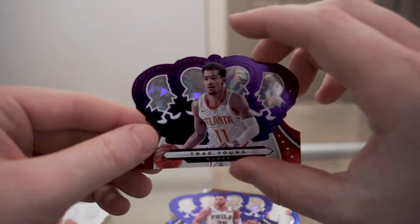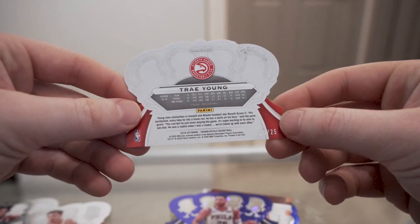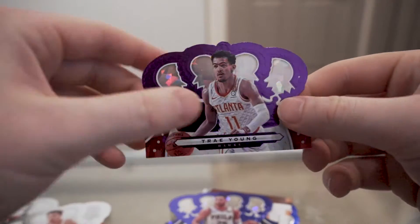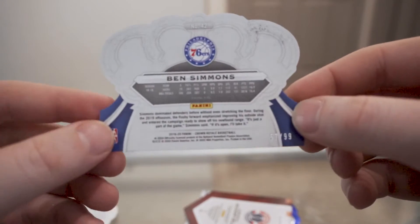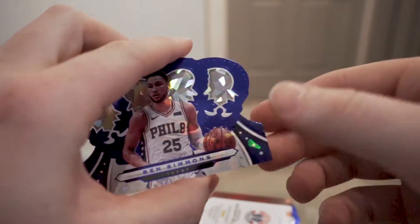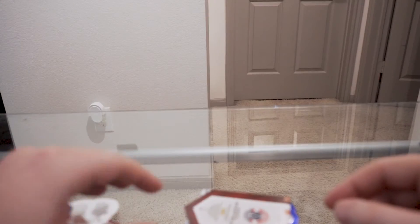We pulled another purple and it's back to back — same player, Trey Young again, purple, really nice looking one, numbered out of 25. And then we also got a blue Ben Simmons — these are numbered out of 99. So we've pulled two numbered parallels out of this one, a little bit better than last time.